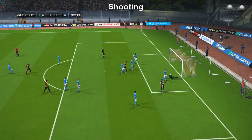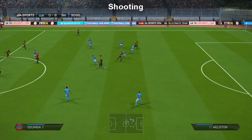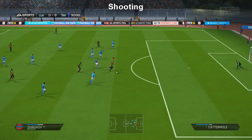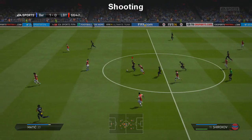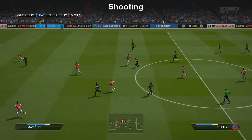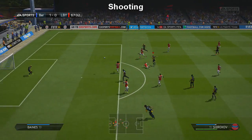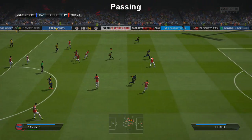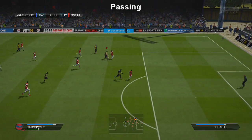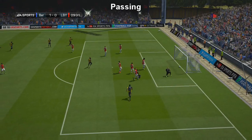He is a center attacking midfielder by default, so when you get him out of a pack he's going to be a CAM. I have to disagree — if I was making the squad again, I'd use a flat formation and put him in as a center mid, because he's really good at everything. He's got a good shot, a good pass, he's pretty decent at tackling, and he can win headers too. This is probably one of the best passes I've seen in a long time — he cuts out two defenders, absolutely splitting them both.